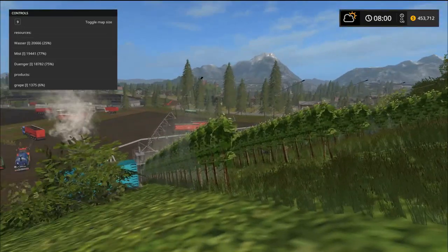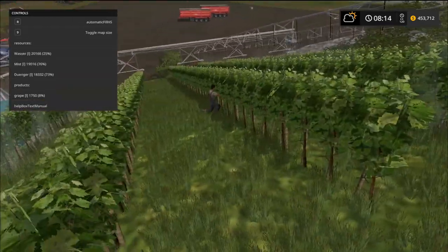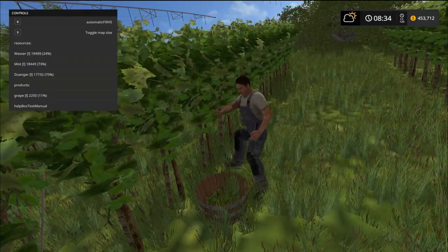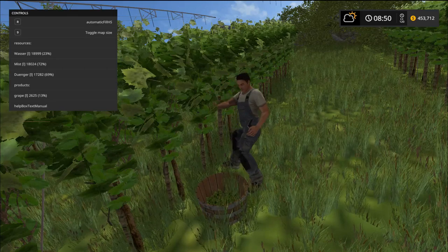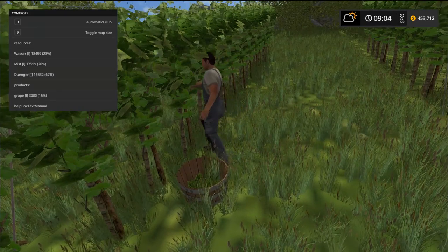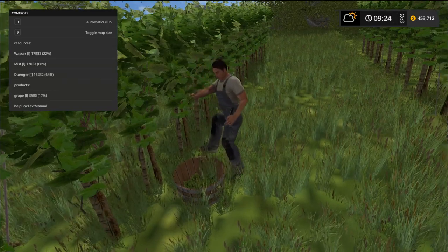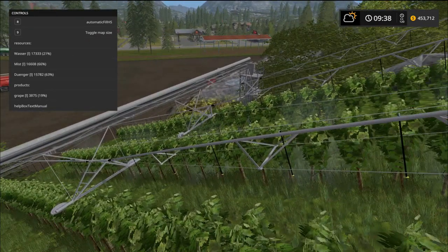The sprayers are on and check out the farmer over here — this is so funny. Look at him, he's grabbing grapes! They're kind of stuck to his hand but I thought that was neat. To animate him like that — what a fantastic little mod. You can see that my grapes percentage is going up in the toolbox, I've got 15% so far. You can see the nice little animation on the sprayers too — very cool.